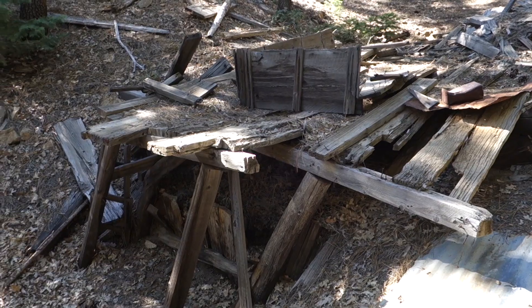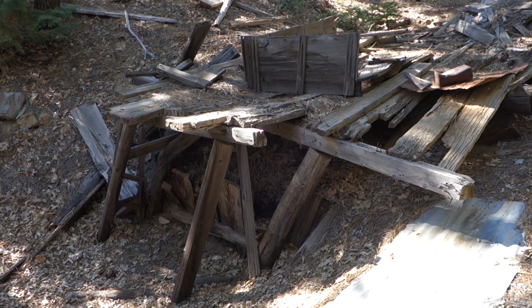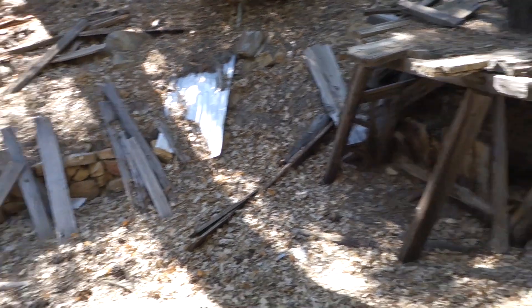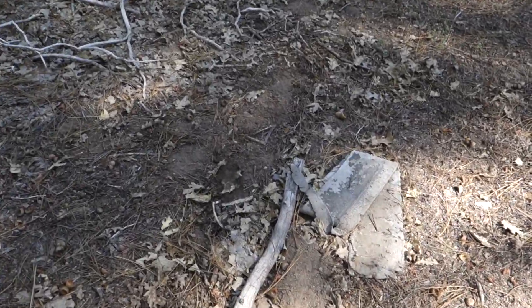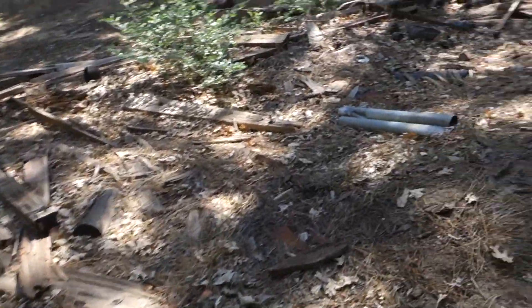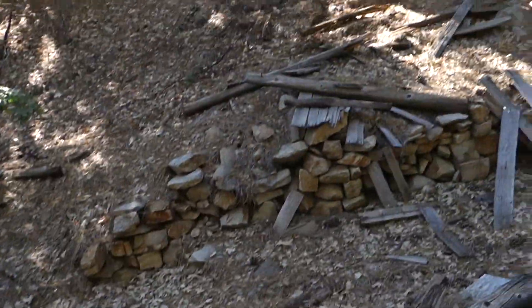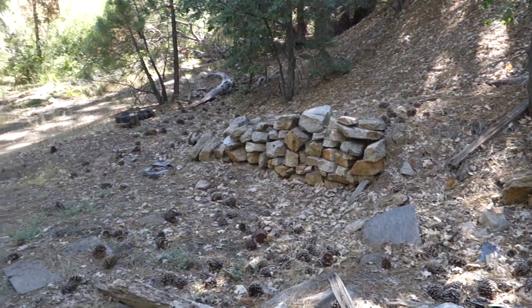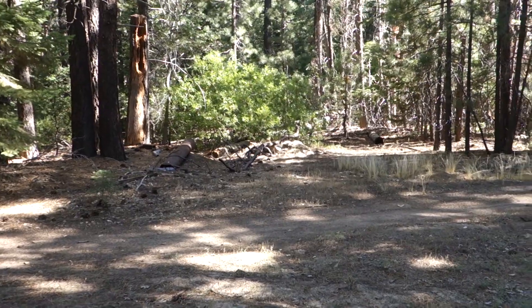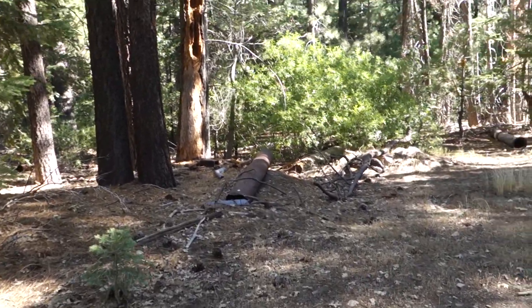Right here we have another ruined structure. I read that this mine had a three-stamp mill in 1933, and I'm thinking it was right here, because I'm finding a bunch of belts — it would have run equipment all over here. There's some more down here. And you can see this really cool rock wall that would have bordered the mill building. And over here looks like we have some smokestacks maybe — some big pieces of riveted pipe. There's just ruins all around here.